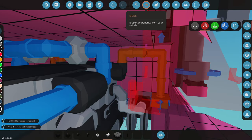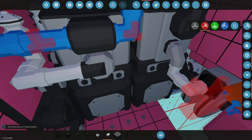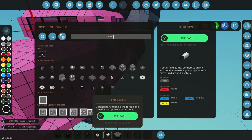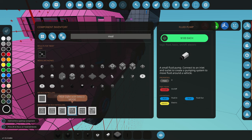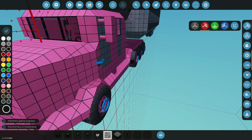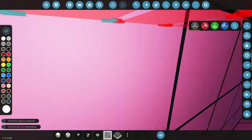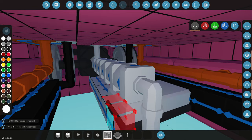Now it's time for the actual microcontroller. We type 'modular' and select the ZE modular engine microcontroller. We'll be placing the logic below the cab.